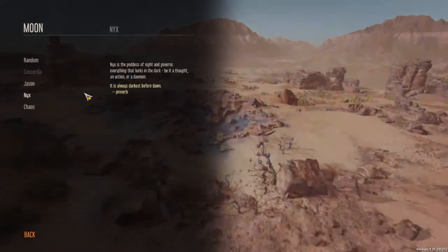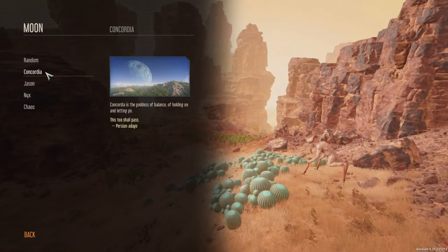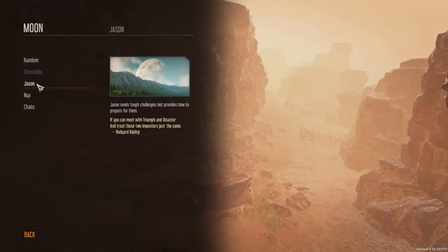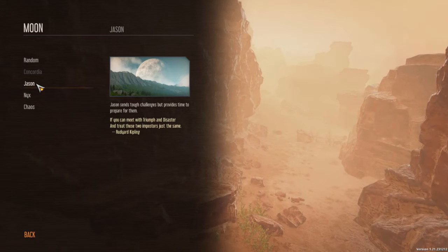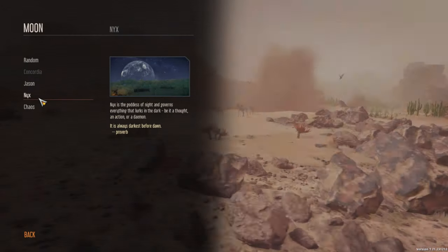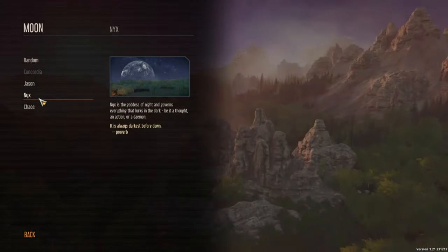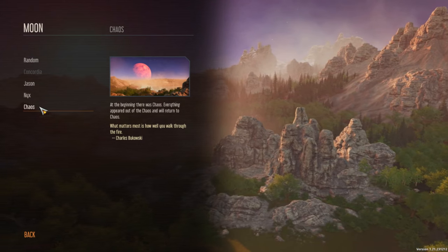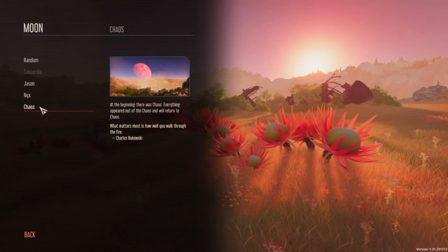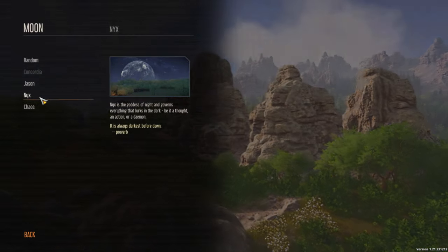The moon is Concordia — the goddess of balance, of holding on and letting go. There's also Jason, who sends through challenges but provides time to prepare for them. Oh, is this kind of like Rimworld? It looks like it. Nyx is the goddess of night and governs everything that lurks in the dark, be it thought or action or a demon. Let's go with Nyx because she sounds cool.